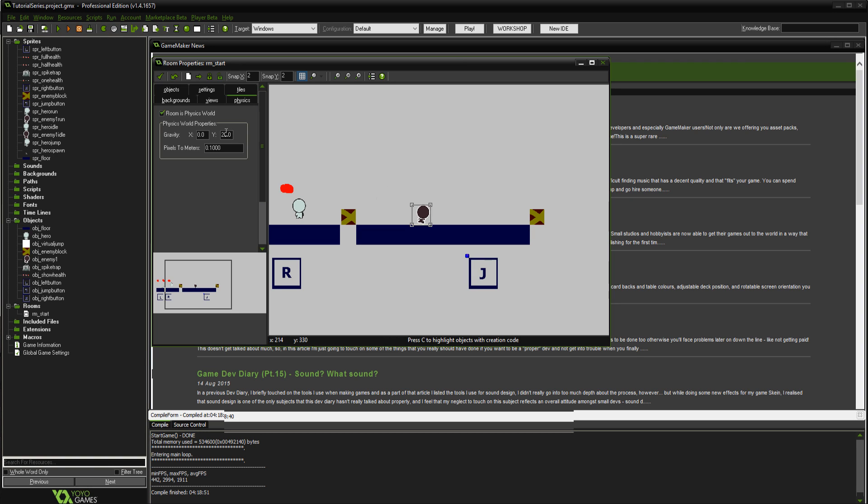First thing to do — if you haven't already — is increase the gravity to 20. At the moment it feels a bit like space where you drop down slowly, so to make it feel better we'll put that up to 20 and save that.